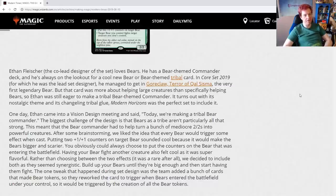One day, Ethan came into a vision design meeting and said, 'Today, we're making a tribal bear commander.' The biggest challenge of the design is that bears as a tribe aren't particularly strong. This meant the bear commander had to help turn a bunch of mediocre 2/2s into powerful creatures. After some brainstorming, they liked the idea that every bear would trigger some effect when cast. Putting two +1/+1 counters on target bear sounded cool because it would make the bears bigger and scarier — and bears are 2/2s, so the two counters is like another 2/2.